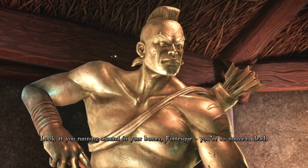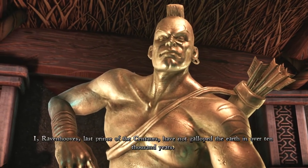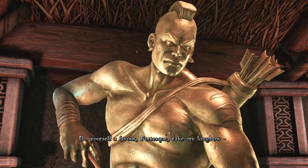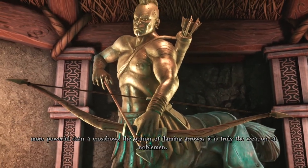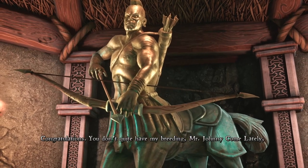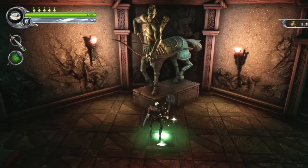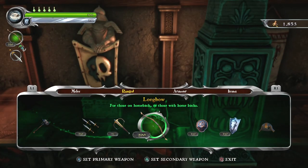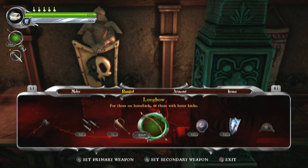Look at you running around in your bones, Fortescue — you're so new for dead. I, Ravenhoofs, last prince of the centaurs, have not galloped the earth in over 10,000 years. Do yourself a favour, Fortescue — take my long bow. More powerful than crossbow, with the option of flaming arrows. It is truly the weapon of noblemen. Yeah, Ravenhoofs is pretty badass. You don't quite have my breeding, Mr. Johnny-come-lately, but there's hope for you yet. The long bow is actually pretty good.